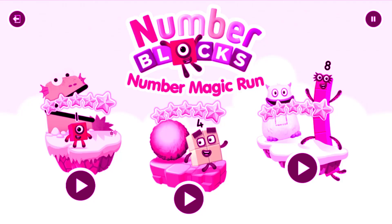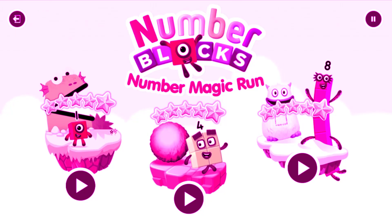Select level. Pick an adventure. Three, two, three, four, five — Numberblocks. Caves.